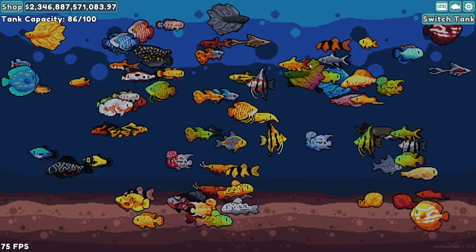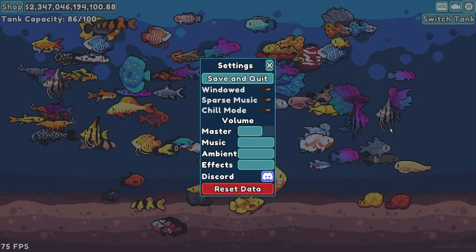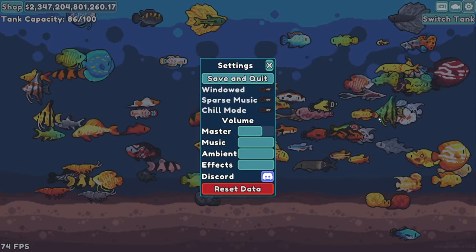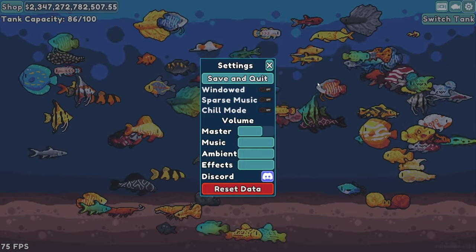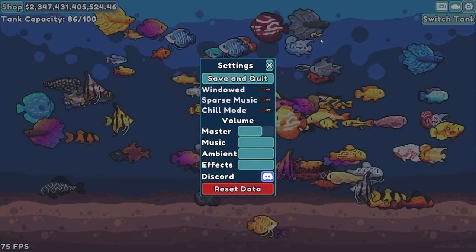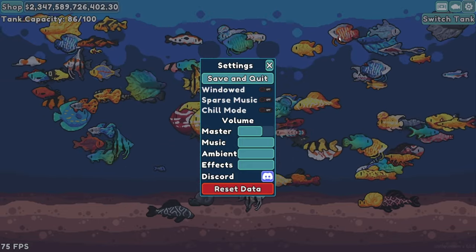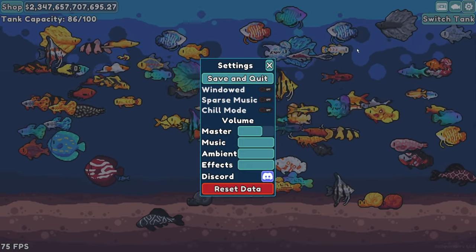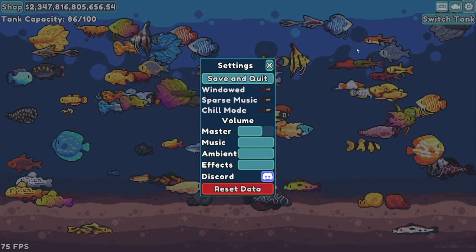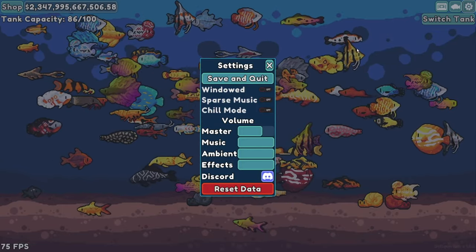For our next set of tips, I'm going to go ahead and reset my data. Don't worry — I've completely backed up all of my save files so I'm not going to lose anything. It's just going to be easier to visualize what I would do when first starting the game, all the way up to where I am now. I'll at least reset so we have a completely fresh slate and go from the very beginning up until at least the second tier of fish, because you can use that information all the way to the endgame.